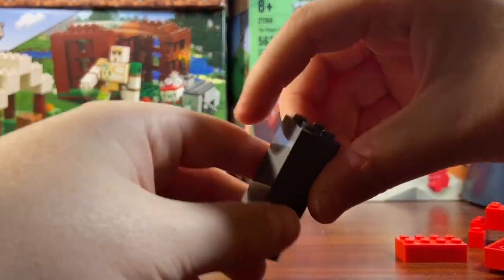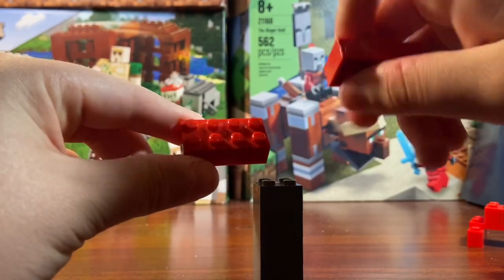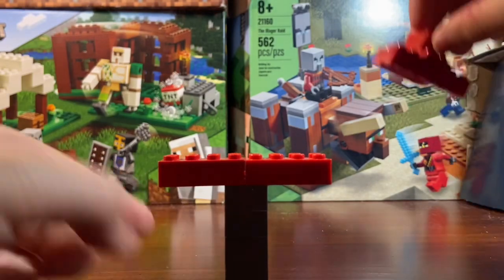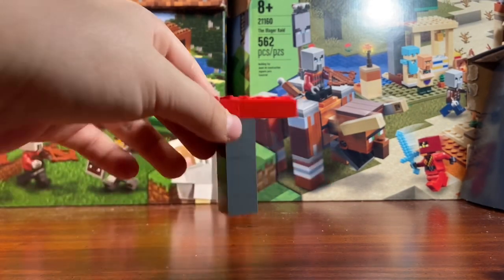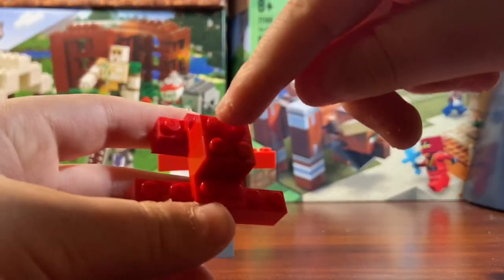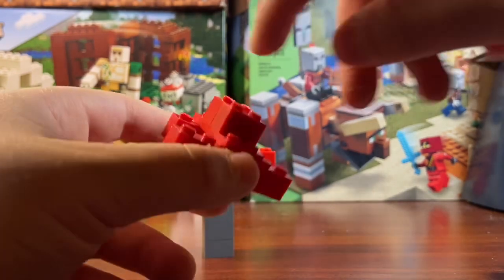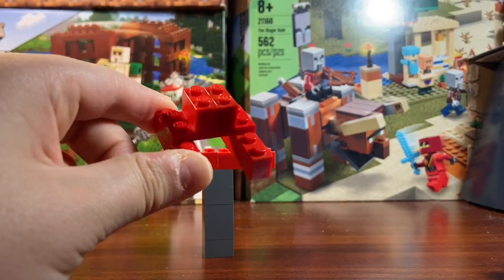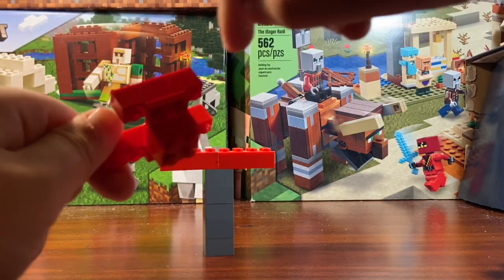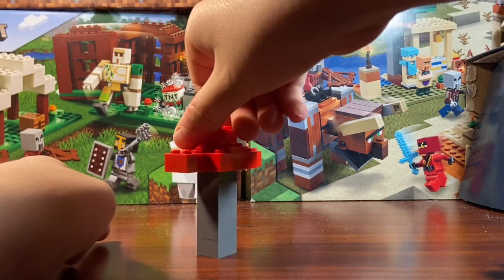Once you have the stacked dark gray column, get two two-by-four red bricks — make sure you have them, otherwise the top will fall off. Then get two one-by-two red bricks, or you can use a two-by-two red brick, and put it on top of this two-by-four red plate. Then get a one-by-six brick and a one-by-four brick and arrange them across the top. Place it all on the column, and you should have your first Crimson tree done!